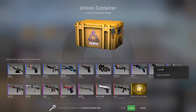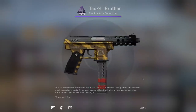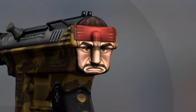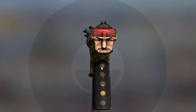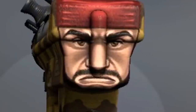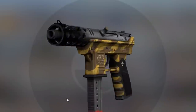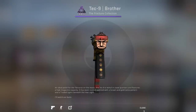Next up, Tec-9 Brother. Oh my god, it looks like ass at first — but holy shit, I need to buy this one. It's the stupidest skin I've ever seen. Look at this nose! I was like, why is it called 'brother' and why is it purple? It looks like trash at first, and then I saw it — this is definitely the best skin so far.